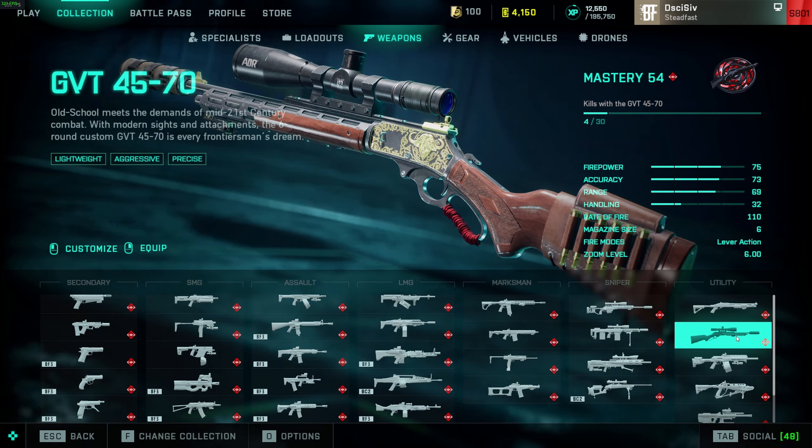12M — meta, S tier, still annoying. This thing will still one-shot you within like 5-6 meters, which is really annoying. Really only a problem inside buildings. At short-to-medium range it'll still kind of fry you. I don't really know what else they're going to do to try to make it balanced — I just don't think you can balance it. I've still seen people run slug rounds on it which will still two-tap you from pretty far out.